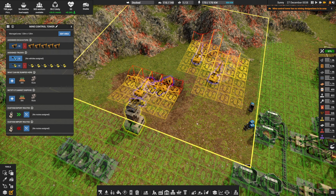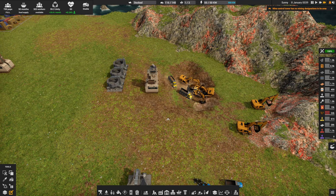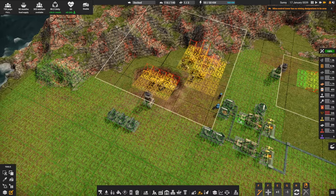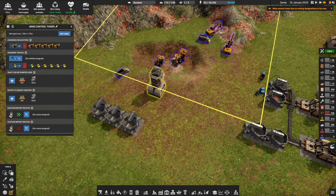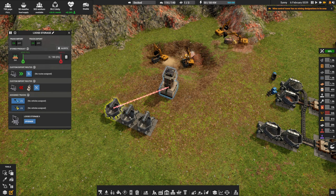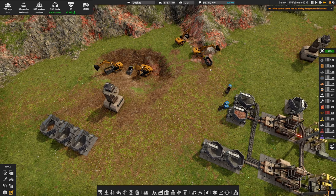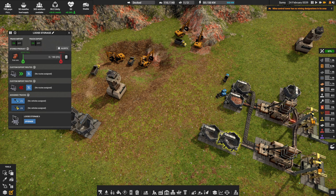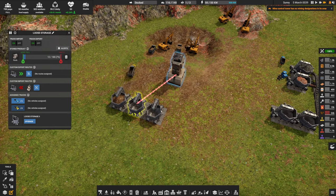Now the biggest problem I have is one, I have a really bad truck-to-excavator ratio. Two, they need to go dump the materials, and in my case the dump ground is all the way over there — it's a long way away. It's also inside the general network, so the general trucks could do it if I could get the resources out of here into the general network. So what we want to do is set up an advanced network — we're going to have three little containers. I'm going to set one to be dirt, one to be rock if we ever find some, and one to be iron ore.